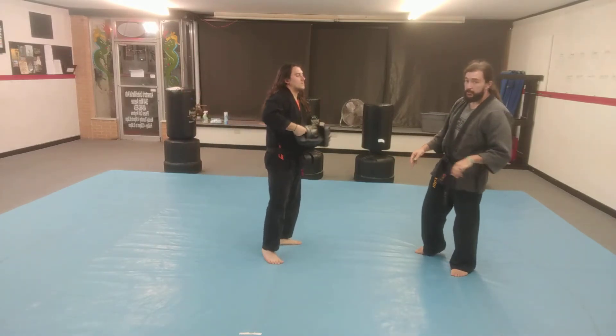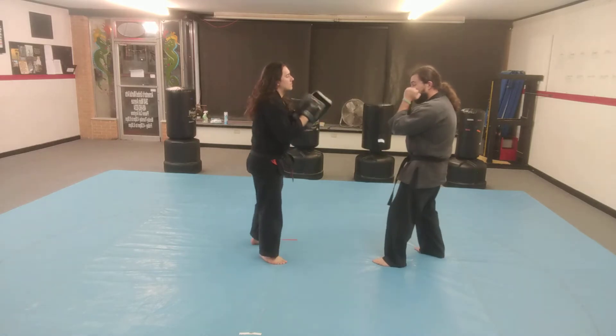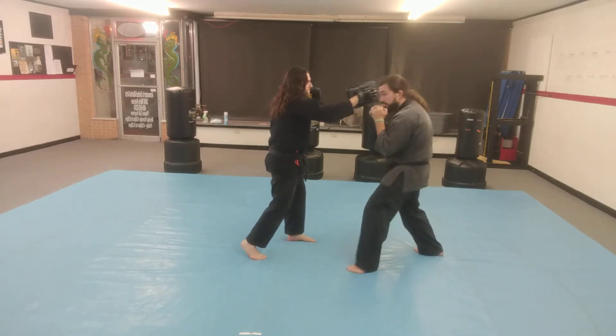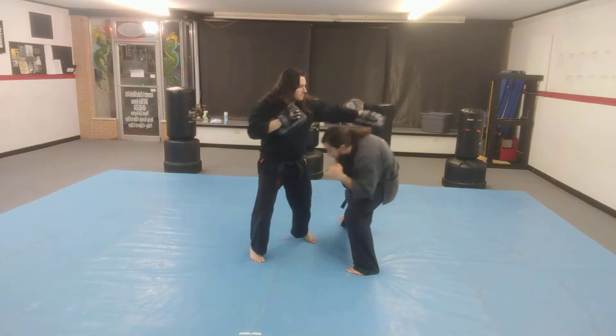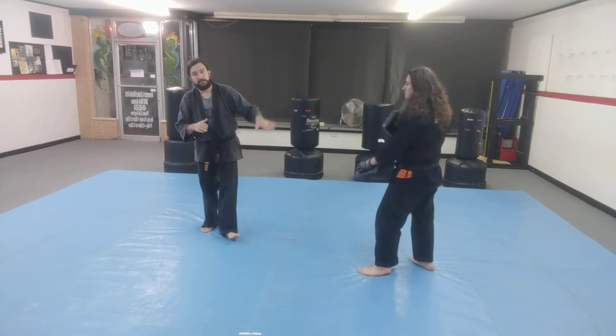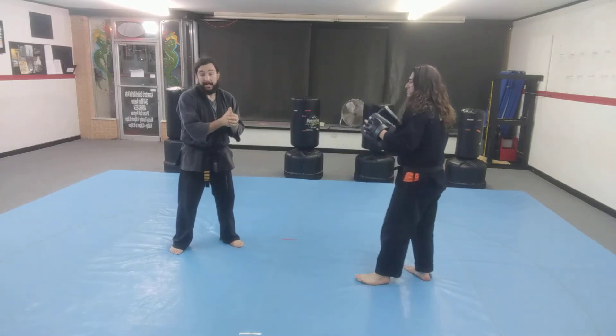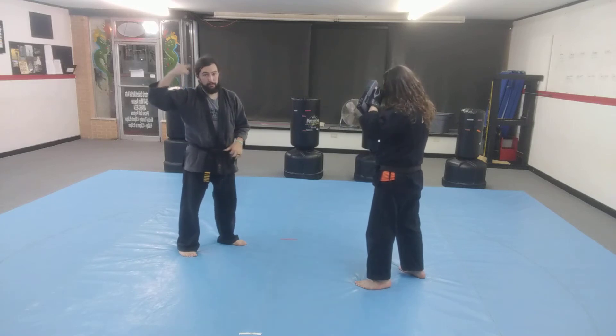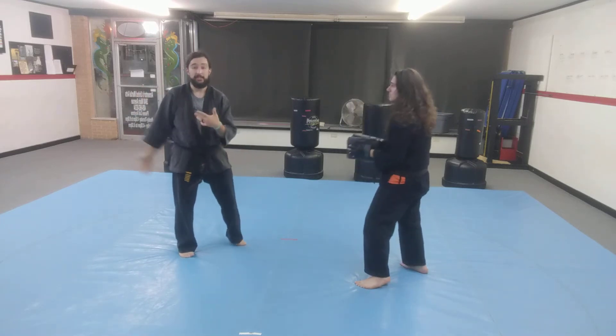So the way we worked it with a partner was: we did cross, hook — the pad holder threw a cross and I did the slip, he threw the hook, I ducked and stepped, and then we just traded sides basically. So he's getting a little bit of practice as well — he's trying not to let me get behind him.